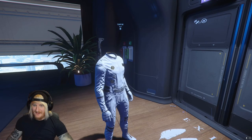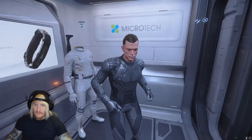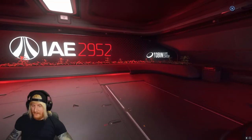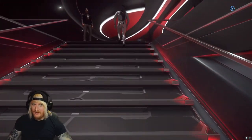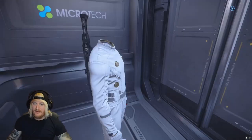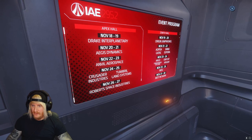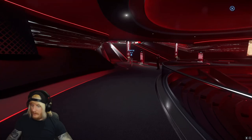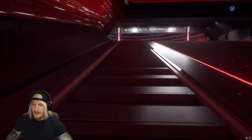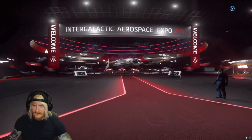Have you got a helmet on? No? Okay, hop in. Going down - he's lost his head! I am in love with this colour scheme, god damn. Let's go - Apex first, one's alien and one's Anvil Aerospace. I haven't really seen Anvil stuff before.